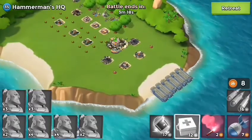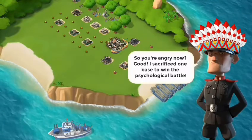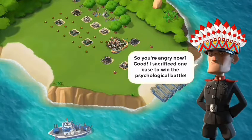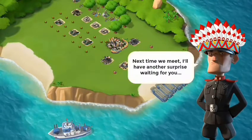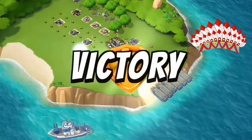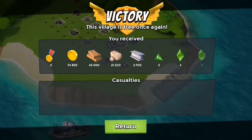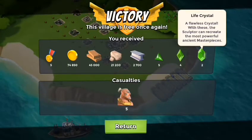Look at that - payback baby! So fellers, this one is super easy. Get your warriors, get them ready, and just take out this base. Remember: do the barrage first, then take out those two big boom mines, and then go ahead and shock and awe.